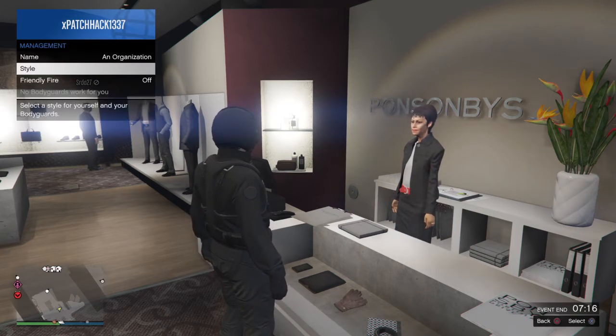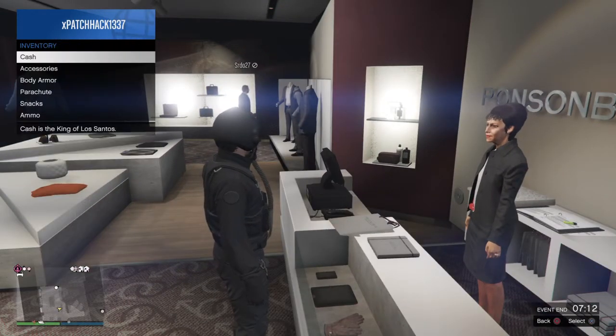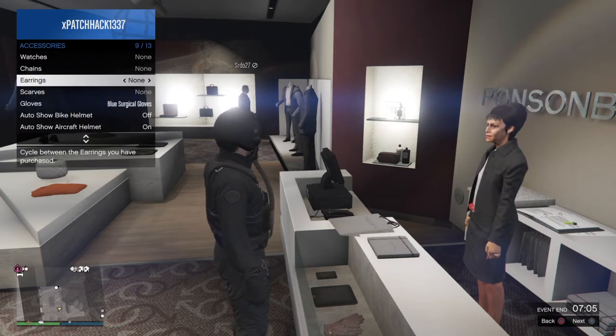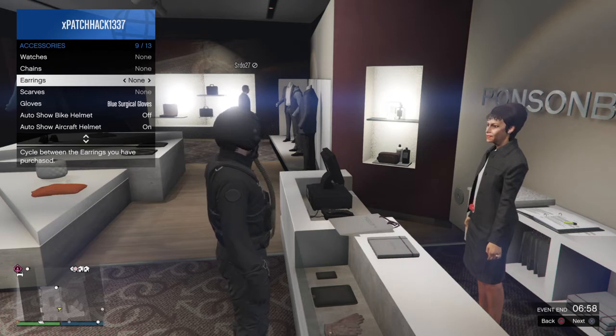Then you want to go all the way back — back, back, back, inventory. You can go back, back, accessories. One minute, I'm trying to remember this at the same time. So back out, back out, and then go straight to inventory, accessories, and go to earrings. That's it — earrings, all the way to the left.